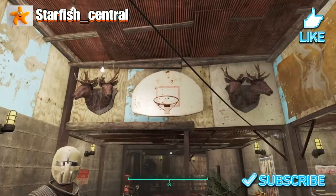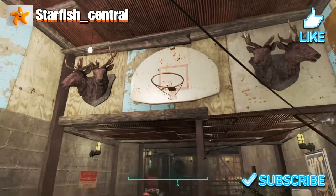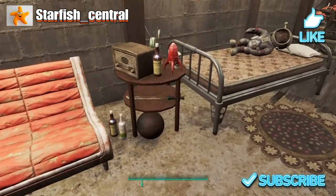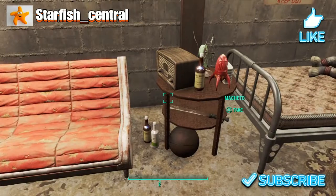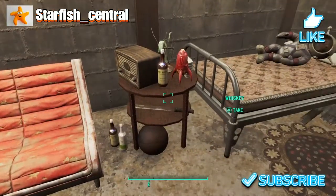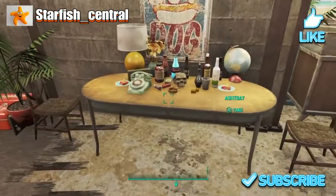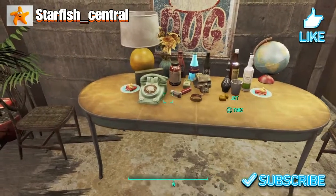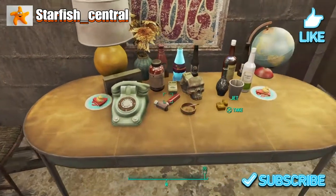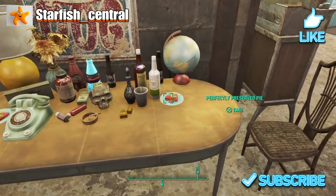We've got some flags above, a couple of mounted radstag heads, and a basketball hoop. I've done a little bit of decoration in this one because there's only myself and whoever's with me that will come in here, so there are no settlers knocking stuff all about the place. We also have some perfectly preserved pie, and I've done a video on how you can get that.